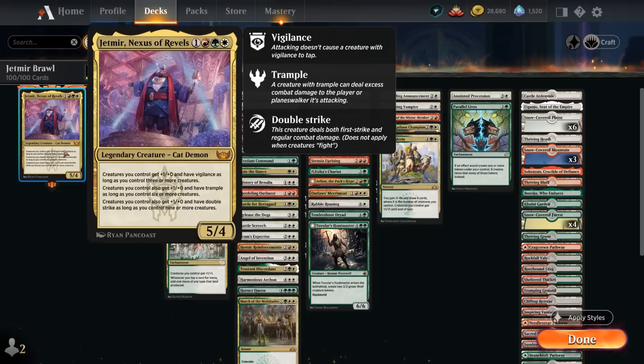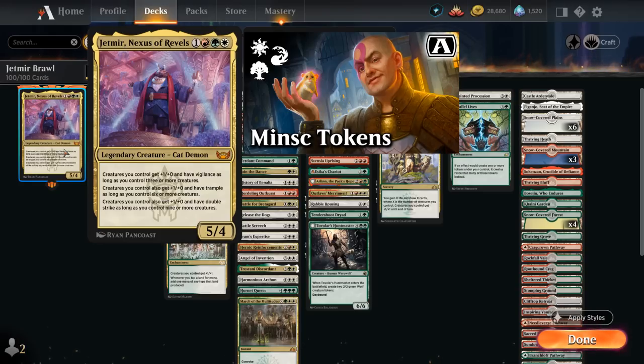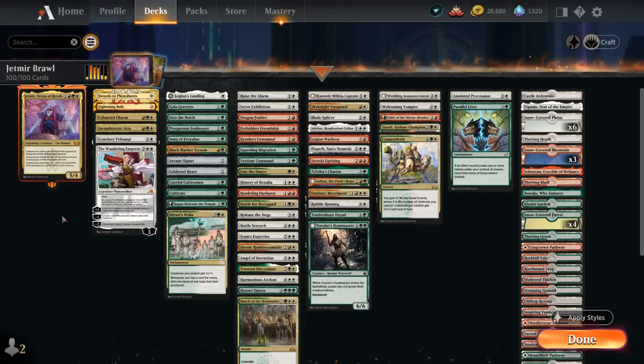Jadmir offers an incredibly powerful Anthem effect out of our command zone. That's the main difference from our previous Minsk Tokens deck — Minsk required us to include Anthem effects throughout the deck, but with Jadmir that's no longer necessary. So instead we have more room for token makers and other awesome token synergies, including some of the new token cards from Streets of New Cappenna.